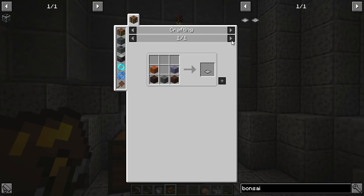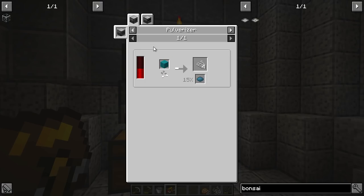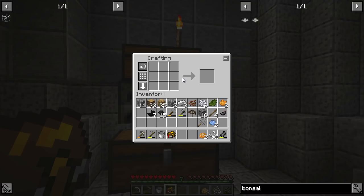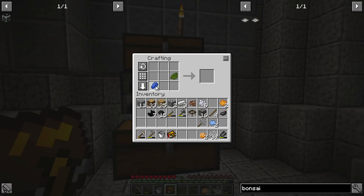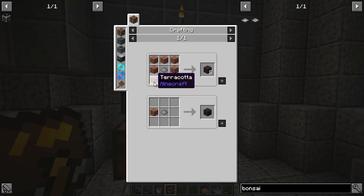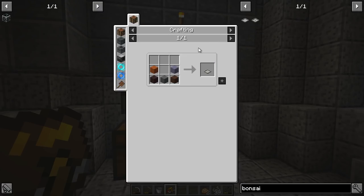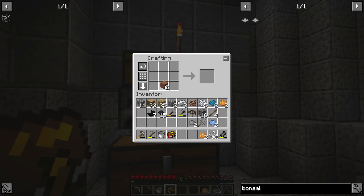Brown - we've got it. Cyan is green and lapis - that's why I've got the green - bam, got that, cyan is done. Gray is black and white. Orange - boom, done! Right, I've got to be careful not to make more than I need.